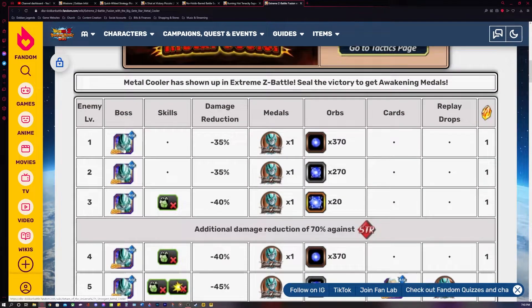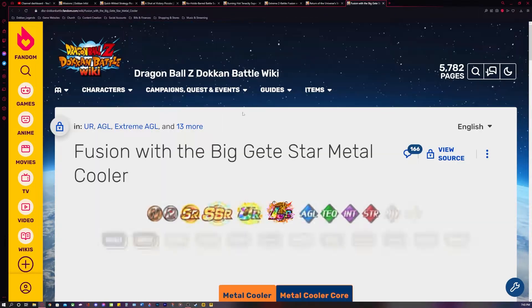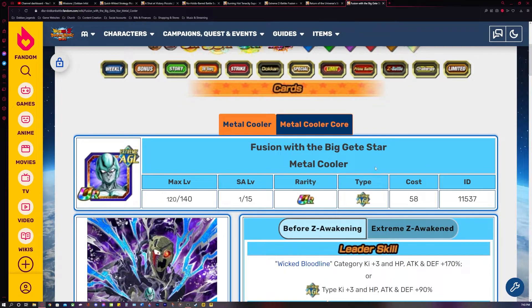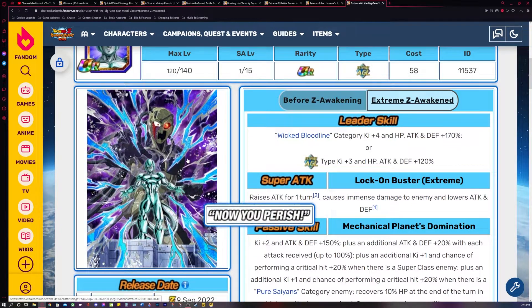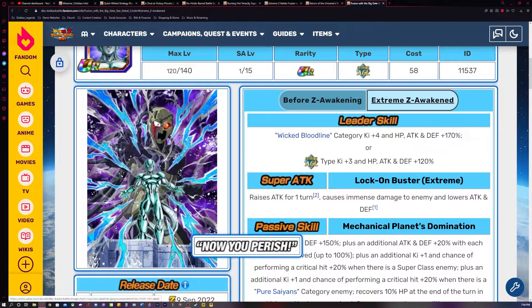Let me pull up the AGL Metal Cooler I'm talking about — he gets Dokkan Awakened into this Cooler right here: Fusion with the Big Gete Star Metal Cooler. But if you do not have him and you want to use those Extreme Z Awakening medals for the STR Piccolo and/or the TEQ Vegeta, you can go ahead and do that and then re-farm the medals for this AGL Cooler. For this video as an example, we're going to say that you have this Cooler and you used those first Extreme Z Awakening medals to EZA him.